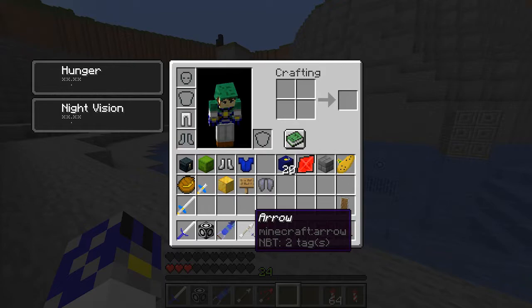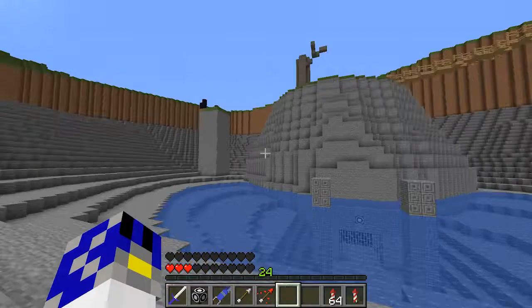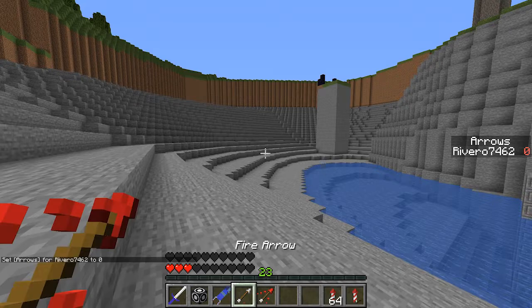Next up, there's a new type of interface for the fairy bow. Depending on the type of arrow — normal, fire, ice, and light — they will be separated by their specific type of arrow. Once you select that arrow, it'll use that type. If we shoot the fire arrow, you'll see that we use up some of our magic meter. If we just switch to a normal arrow, it works just normally. And if we run out of arrows, we are not able to pull out the bow anymore.